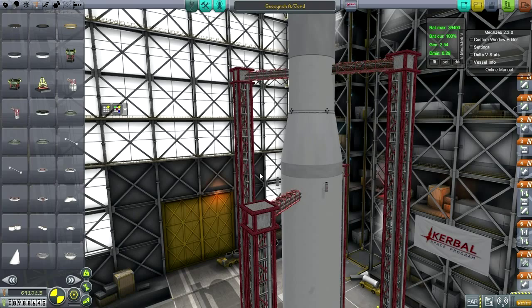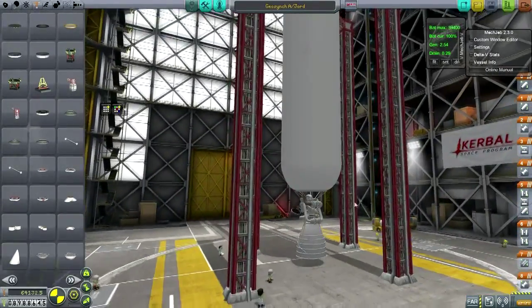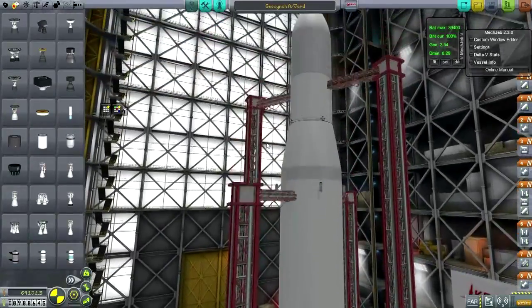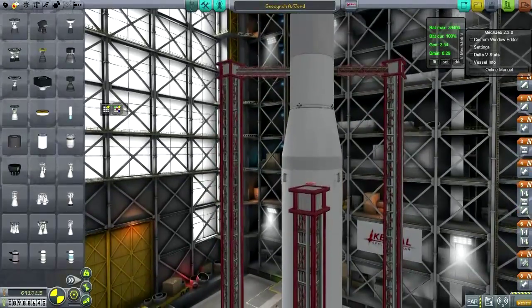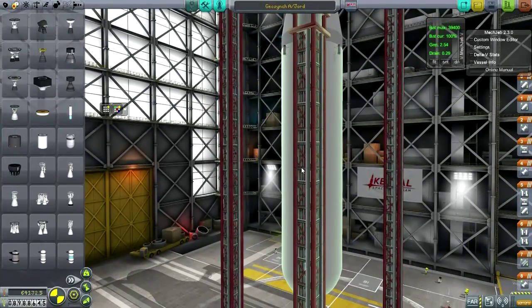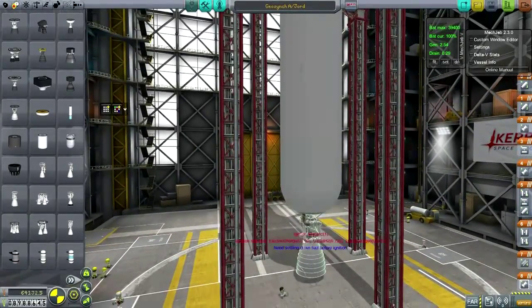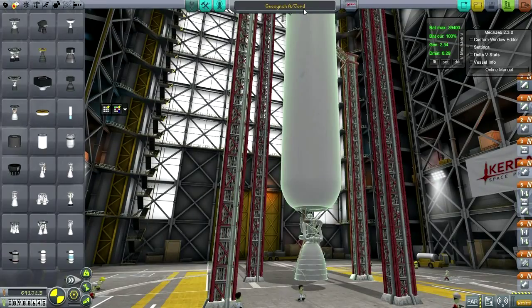Hello everyone and welcome back to my realism overhaul series in Kerbal Space Program 0.24.2. In this episode I hope to test a new launcher out of Baikonur and also deliver a GeoSyncSat that will help us with future interplanetary missions as well as lunar missions, because our communication network is not quite up to par. But first let me introduce our new rocket, the Jord.